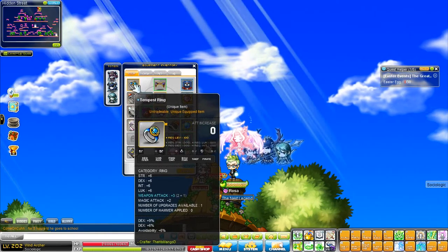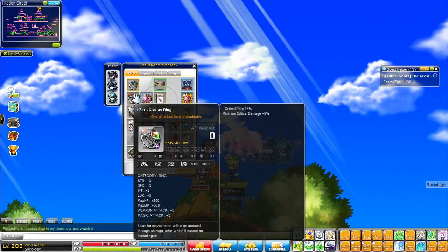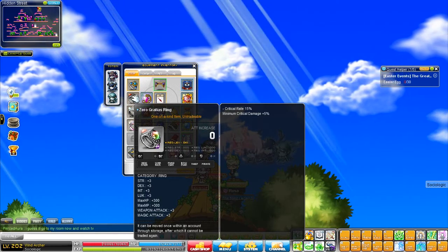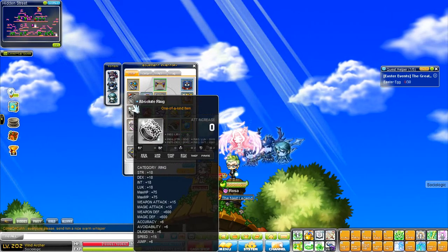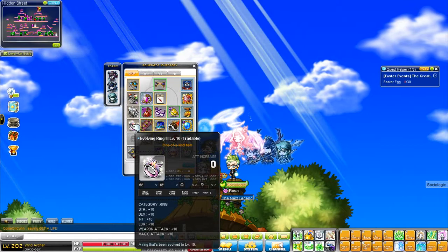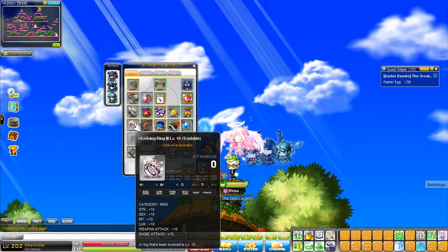Tempest Ring: 15% dex, 3 attack. Zero Gradius Ring — I just wanted the crit on it because I didn't think I'd have enough crit as a Wind Archer. An Absolute Ring: 18 all stat, 15 attack. And the Evolving Ring level 3, 10 all stat, 10 attack.